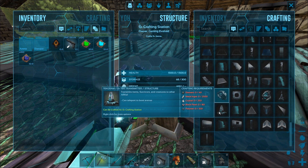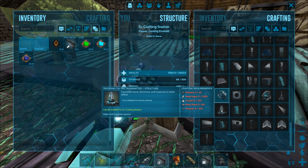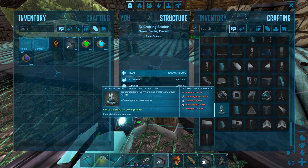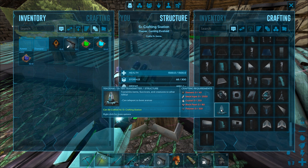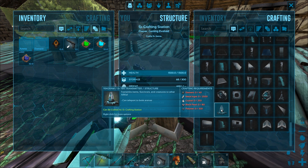They also did something with the transmitter - you can teleport to the boss arena using the transmitter now, which is just ridiculous. That is like a hell of a lot easier. I could just make one of these at the base here and just chuck all my rexes into a circle and then teleport from here rather than having to walk them all over like I did the other day. That was ridiculous.